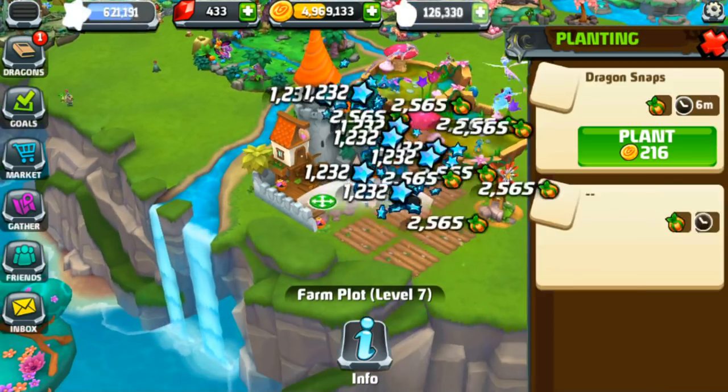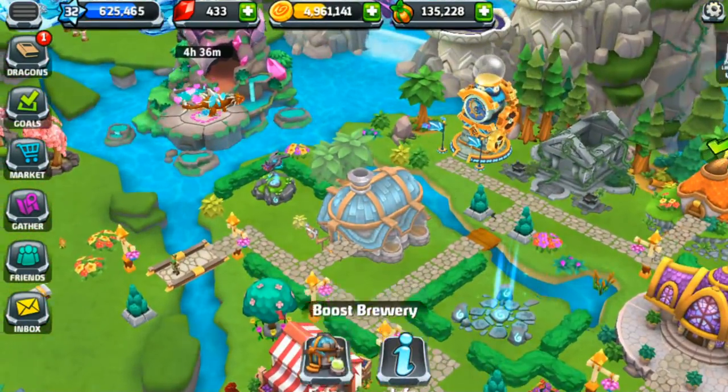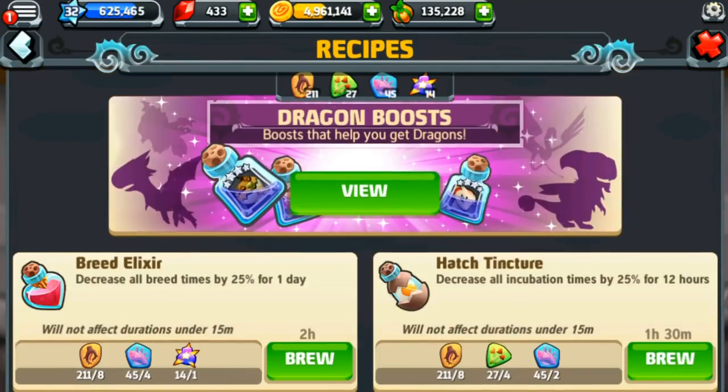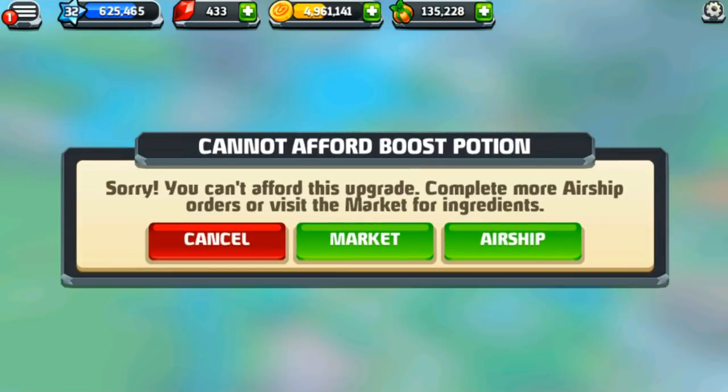We haven't even gotten the gather goop we need in order to make the bring-them-back potion, which is one of the things I've been trying to work on — gathering all of the rare ingredients. How fun would it be to pick five dragons with the bring-them-back boost and then have one chosen at random? You guys know how much I love random dragons! You can't actually get the ingredient by spending gemstones; you have to get it from the market, specifically from the airship market, and that's kind of a tough thing to do.